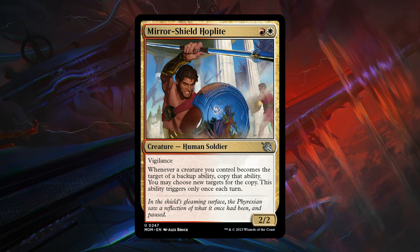Moving on to red-white, the backup color pair. Cards that synergize with backup will be even better here. Starting with Mirror Shield Hoplite — a 2-mana 2/2 human soldier at uncommon with vigilance. Whenever a creature we control becomes the target of a backup ability, copy that ability, and we may choose new targets for the copy — this only triggers once each turn. Very powerful if you play this on turn 2 and curve into multiple backup creatures, essentially getting tons of extra +1/+1 counters and favorable abilities like first strike, flying, or tapping down opposing creatures to keep attacking. In the right deck, Hoplite is going to be amazing — B grade.